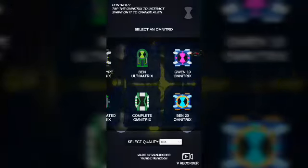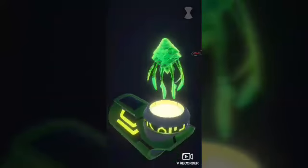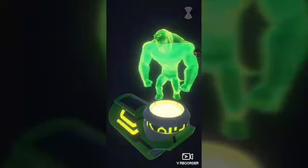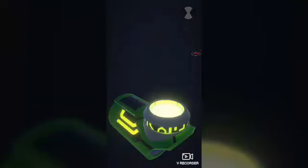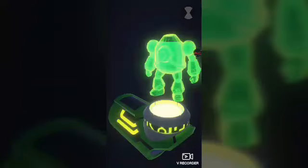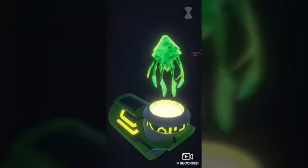So that was the Prototype Omnitrix. On the Ultimatrix you just tap it, and you've got Amphibian, Spider Monkey, Humungousaur, Echo Echo, Big Chill, Swampfire, Cannonbolt, Water Hazard, NRG, Terraspin, Armodrillo — and that's pretty much it for that.